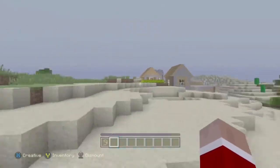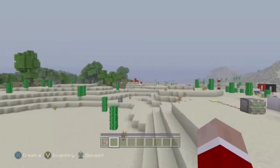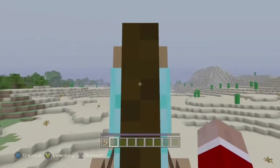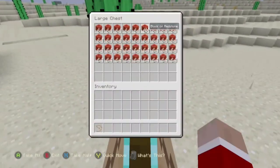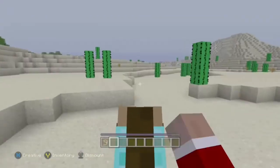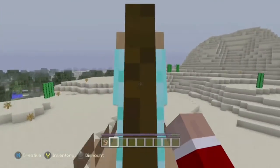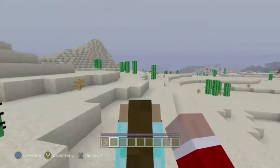I almost forgot — I tried the duplication glitch on this world and as you can see I had some stuff there. I made some blocks because I tried it and it worked — I had a full inventory. I'm not sure if you need a full inventory, but I've been testing it out for hours and I have multiple theories on how to make this work.